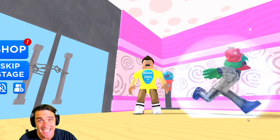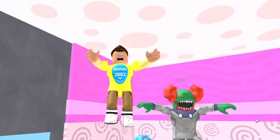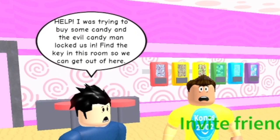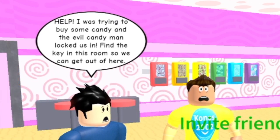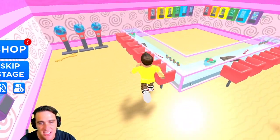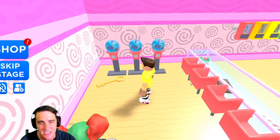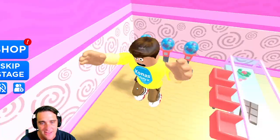What's up you guys? Do you like candy? I hope so because we're playing Escape the Evil Candy Man on Roblox today. Look at this — I was trying to buy some candy and the evil candy man locked us in. Find the key in this room so we can get out of here! No problem buddy, we can find a key. Look at all this delicious candy in here — lollipops and candy canes and eggs and gumballs. Oh look, here's a key! I found a key!